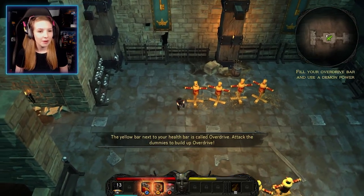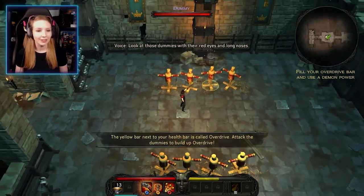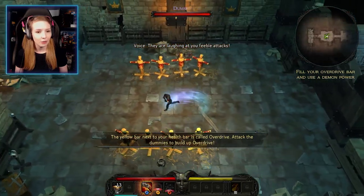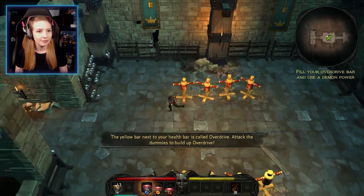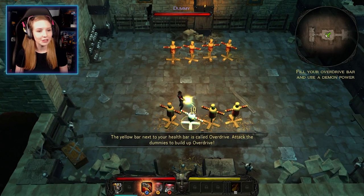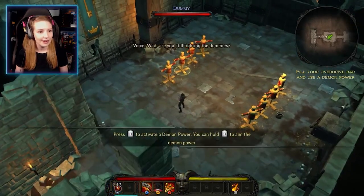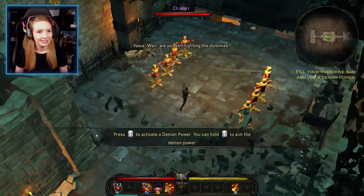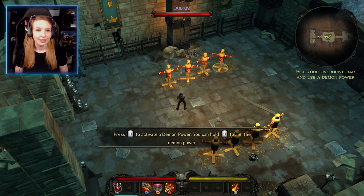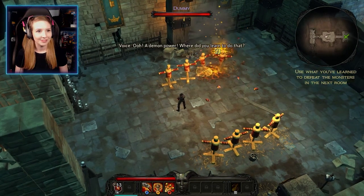The yellow bar next to your health is called the Overdrive. Attack the dummies to build it up — it takes a little while but not too long. Once built up, you can use it as a demon power. The voice chimes in: 'Are you still fighting the dummies? Come on, put your back into it.' And now we can use the Overdrive ability — just a demon power.